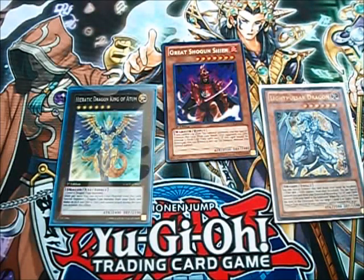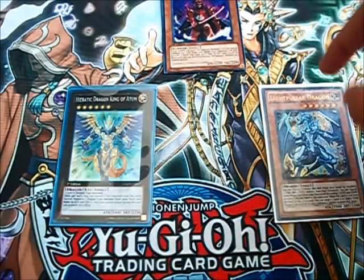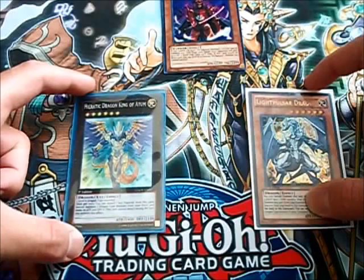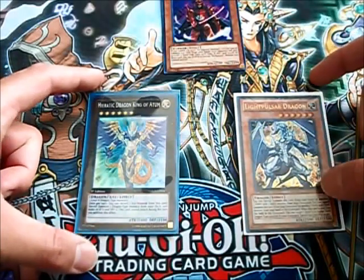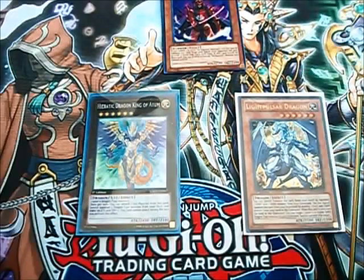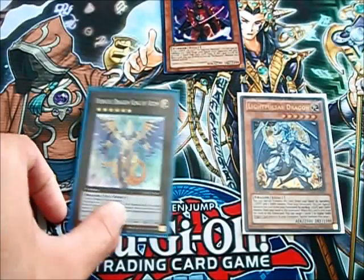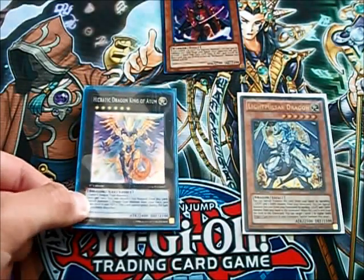So as you guys probably know, Six Samurai won beating Wind-Ups in the finals, but we don't care about that. Much like YCS Dallas, what we care about is the fact that a Dragon deck - and in this case two of them - topped. One would be a top eight Chaos Dragon, and then one is a top four Hieratic Dragon.